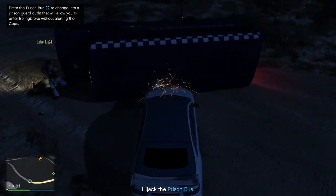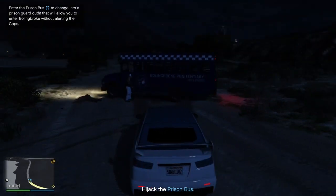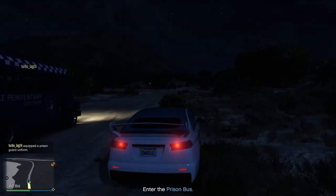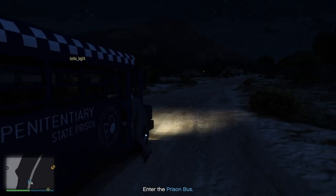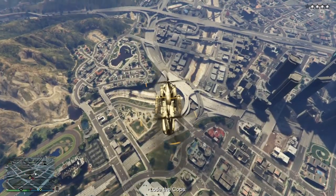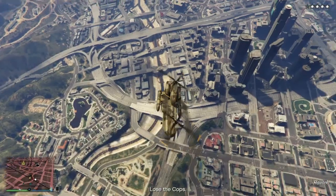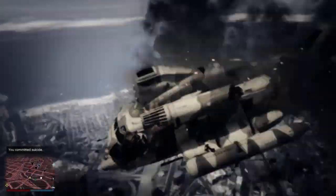As you'll see in a second, as soon as I get into the bus it'll say in the bottom left corner 'you've equipped the prison guard uniform.' This mission is pretty simple too — it only consists of you taking the prison bus, driving to the prison, killing a guard, and then escaping with like four stars, so it's not that hard.